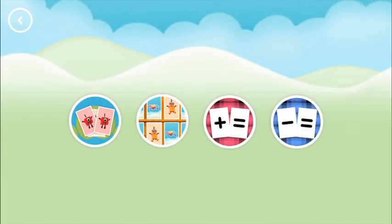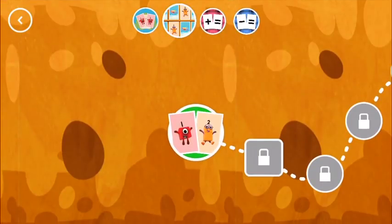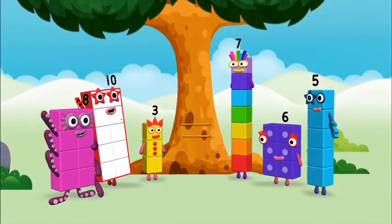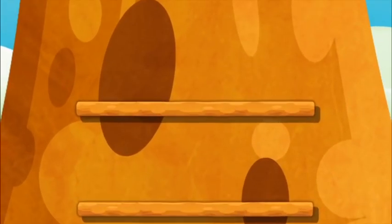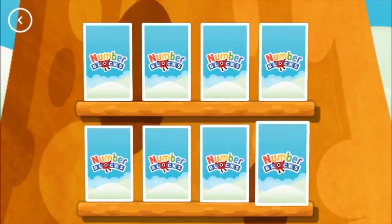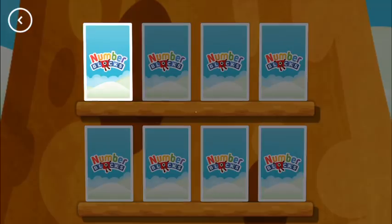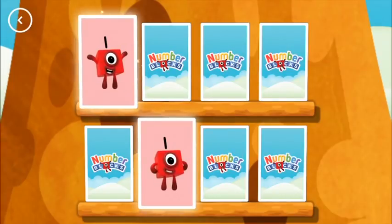Choose a game to play. Match. Try to find a pair of cards with matching amounts. First, tap on the card to turn. Now, tap on a match.